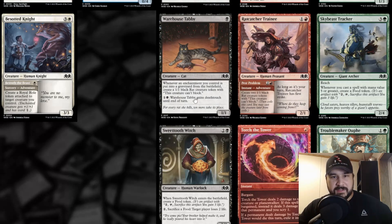Rat Catcher Trainee — the adventure side is an instant called Pest Problem: for two and a red, create two 1/1 black rat creature tokens that can't block. For three mana you get two creatures that can't block — that's pretty bad. Then for one and a red, as long as it's your turn, Rat Catcher Trainee has first strike. So you're paying two for a 2/1 first striker. Not that impressive.